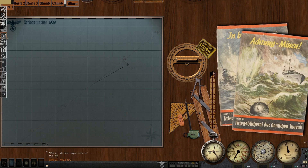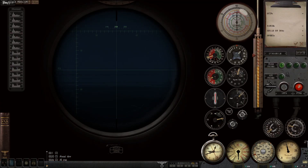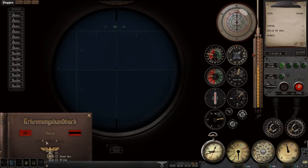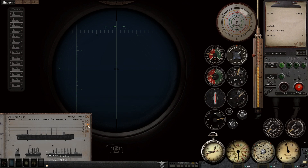Let's run ahead a little bit. There we go — target in sight. Let's see if we can draw a new course line. There she is. I think that's just going to be a tramp steamer — still worth sinking, so we'll whack it in. Try not to screw up anything nice and simple like this.